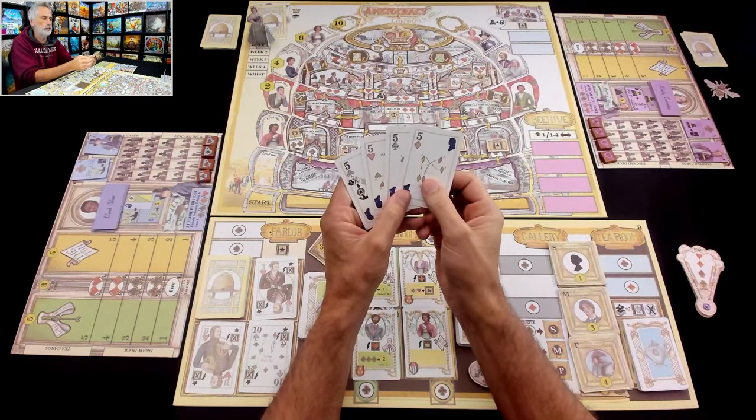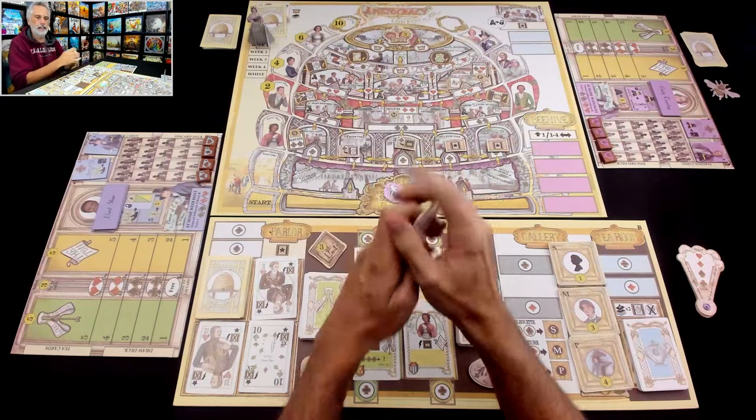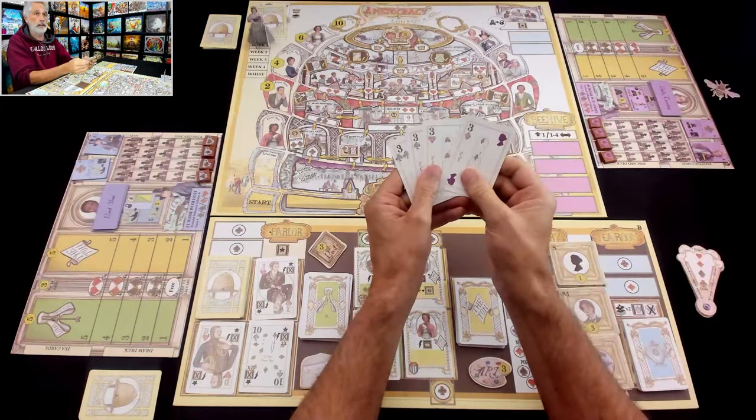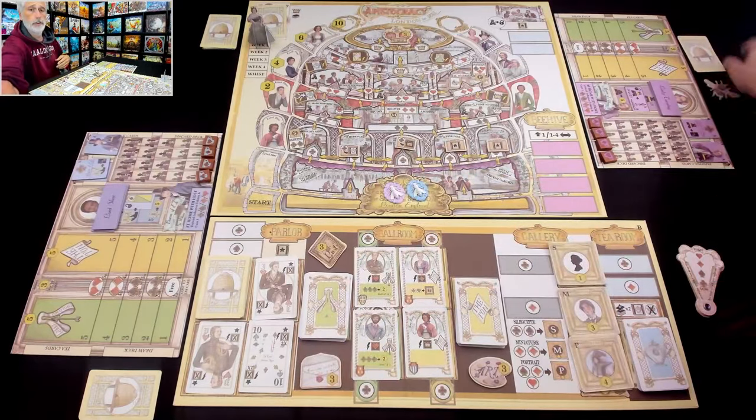Each deck has one of each suit — the spade, the club, the heart, and the diamond. I got a deck of fives. My opponent Jen has a deck of threes, which is why, because she has a lower value card set, she is the first player.